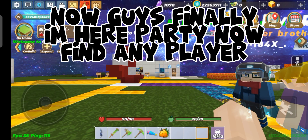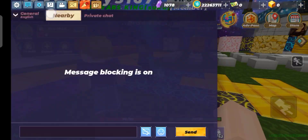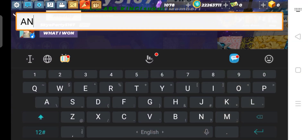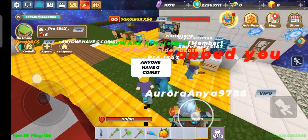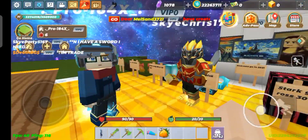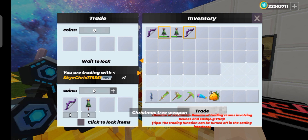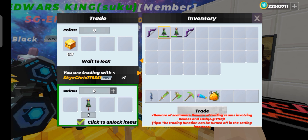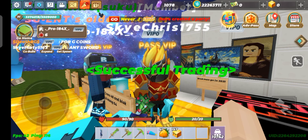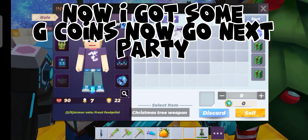A few moments later — now guys, finally I'm here in a party. Now find any player. Here is one. I think I'm overpaid but okay. Now I got some G coins. Now go to the next party.